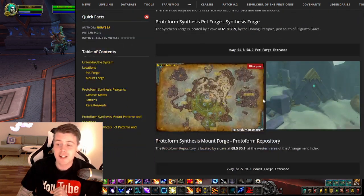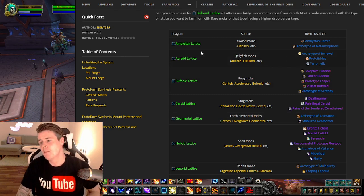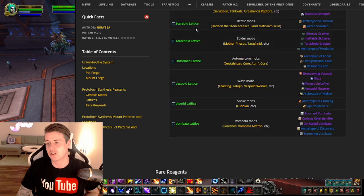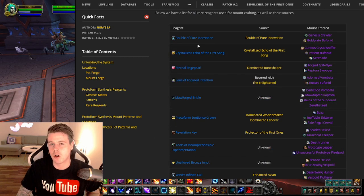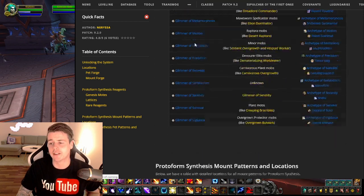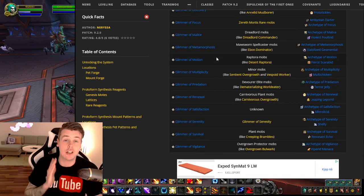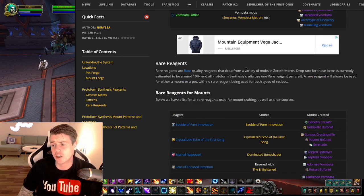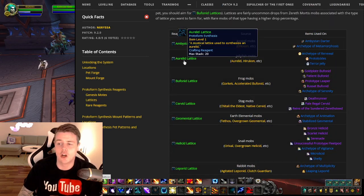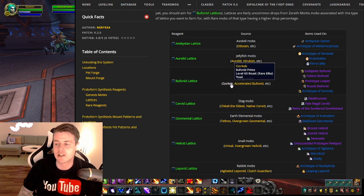The best part for a gold farmer is that all of the mats needed — I'm going to link this in the description — are all different materials that you can farm. There are common ones and rare ones that can drop from different bosses, and the list is absolutely massive. There's no point in me making a video for each one of them. This list on Wowhead is very good — it tells you exactly how to get each material, like the Aurelid Lattice, which comes from jellyfish mobs, with examples you can click to see exactly where they're located.